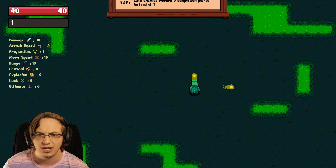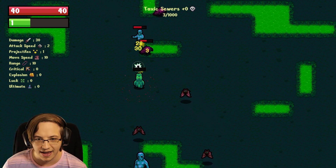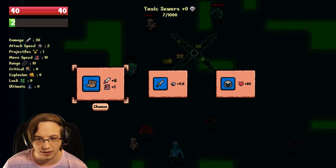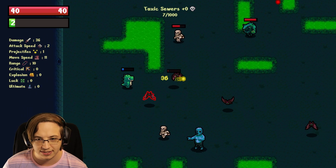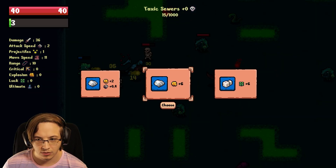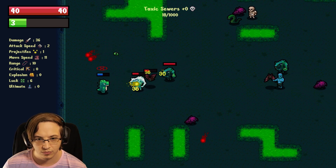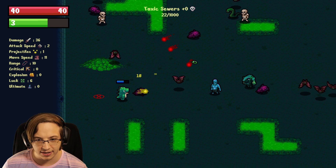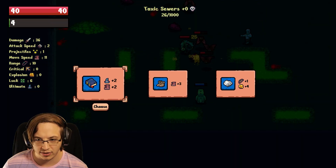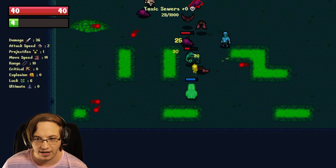We're in an actual run now. Elite enemies reward five completion points instead of one. It looks like we have to kill a thousand enemies — that is the objective. We're in the game for real. Damage and movement speed — movement speed seems like it'd be pretty good to get early on. New music as well. We'll take luck. Our ultimate is taking a lot longer to respawn than in the tutorial, so we want to be more careful with how we use it.